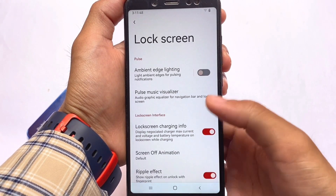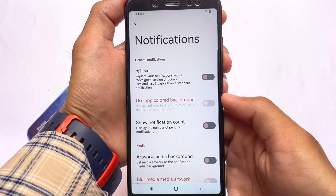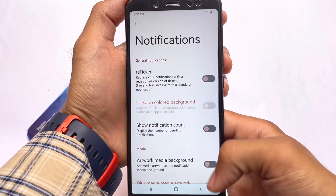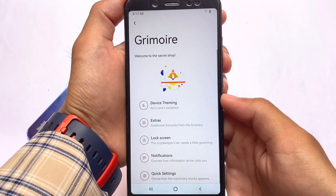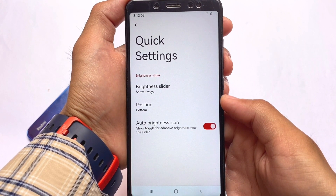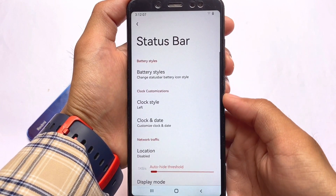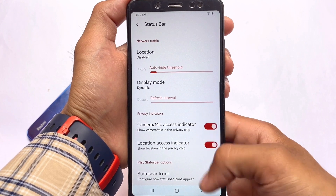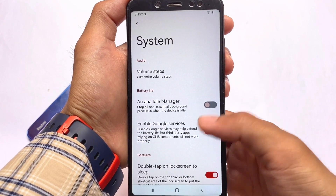There are also lock screen customizations, notification-related options where you can customize the notification count and enable it if you want, and quick settings customizations including a brightness slider. Status bar options for clock, battery, and similar things are all available here. The system doesn't introduce any major changes beyond these.